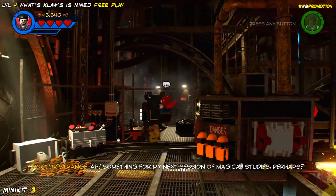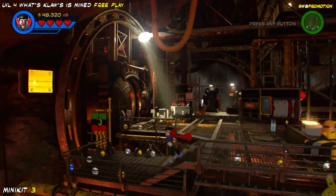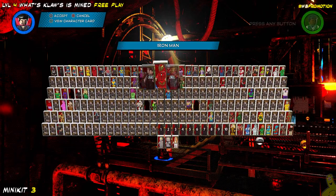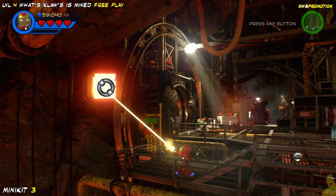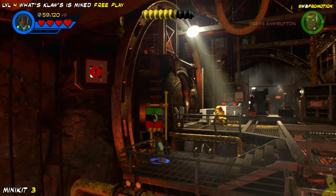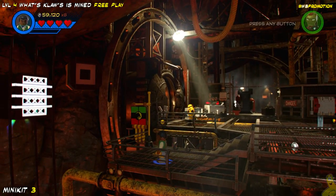Instead we're gonna keep on keeping on. As it turns out, there is another minikit right here before we even jump across the ledge, and it's actually in the front left corner where we can melt down some more gold — so Heat Ray is needed again. Once we melt it down, all of a sudden we've got ourselves a grapple plug. I happen to know that Mordo can handle this, so I'll switch on over to him. If you don't have Mordo, Doctor Strange can get the job done as well.